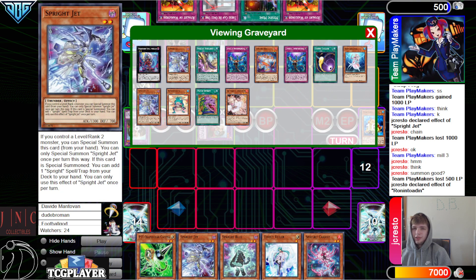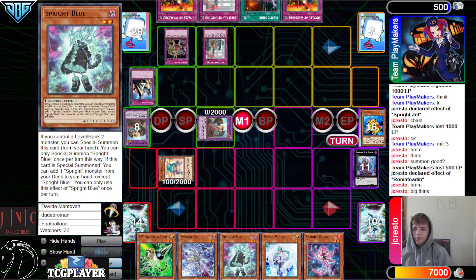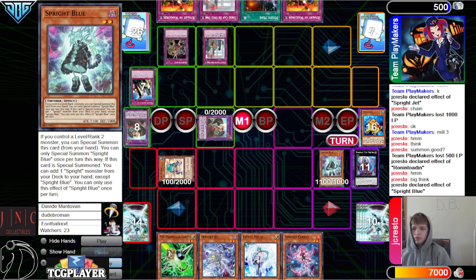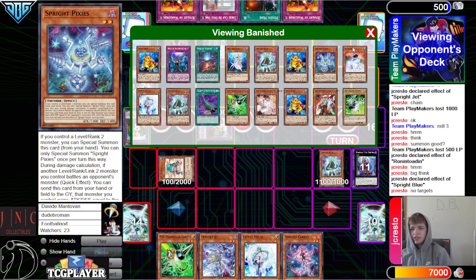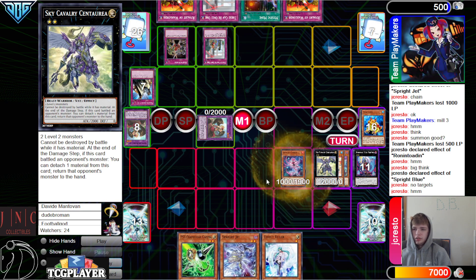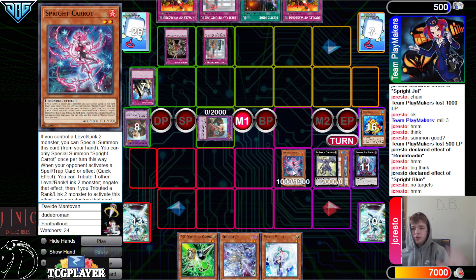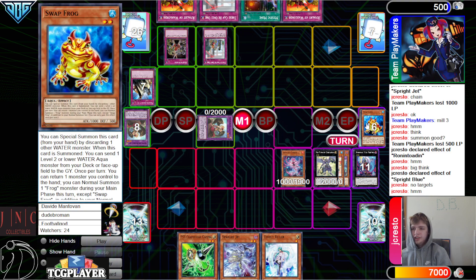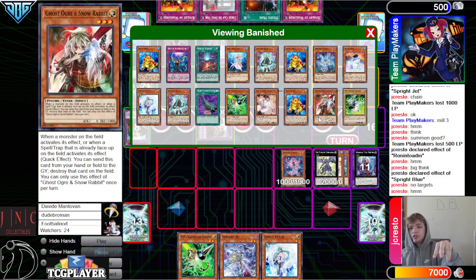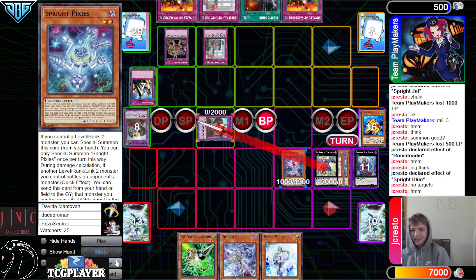They'd have to have like specifically Carry Blue — because they already special out of Judgment. Banish for Ronin' Toten. Special out Blue, Blue effect to go surge, Blue go acquire — no targets. Overlay, go for Sky Cavalry. Special summon out Carrot — but we can't, because we don't have a level or link to. The good ones are Jet and Blue — summon from hand if you have a rank. The bad ones are Carrot and Red — summon if you have a link. And eventually Pixies started being enlisted, and this summons if you have a rank. Yeah, so you can't summon out Carrot.